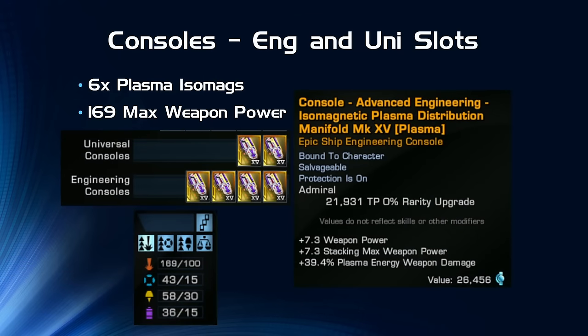For engineering and universal console slots, I just have Isomags slotted in all of them. With six Isomags on, that gives me 169 max weapons power — a pretty significant buff.